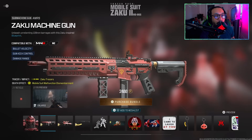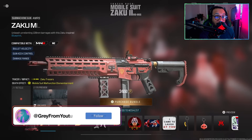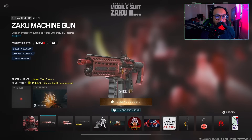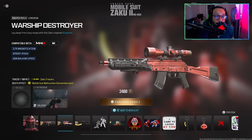We get a blueprint for the AMR 9 called Zaku Machine Gun. It says: unleash unrelenting 120 millimeter barrages with this Zaku-inspired blueprint featuring bullet velocity, gun kick control, and damage control. There's a preview of the tracers and the dismemberment effect. Here's the full 360 on this blueprint — not too bad. If you're wondering about the build, there it is.